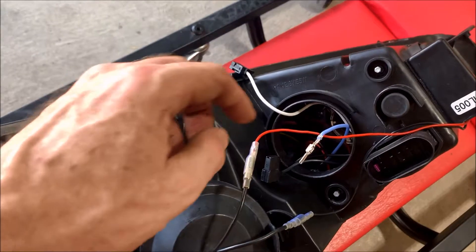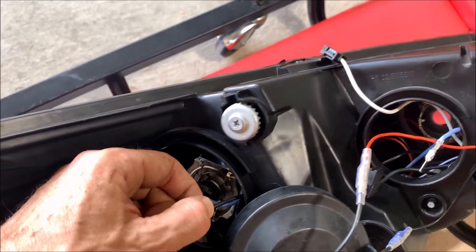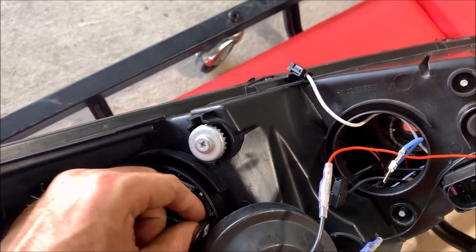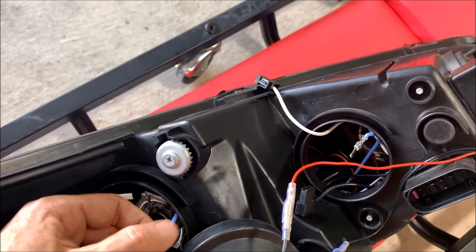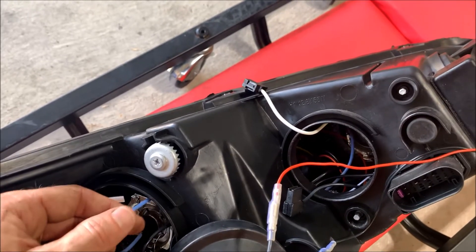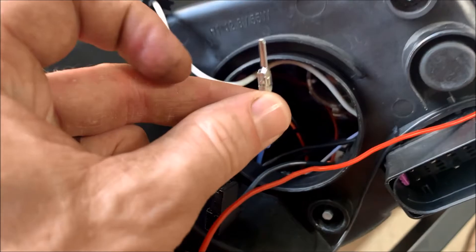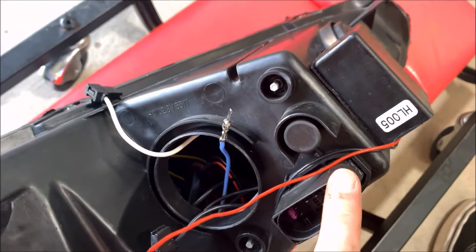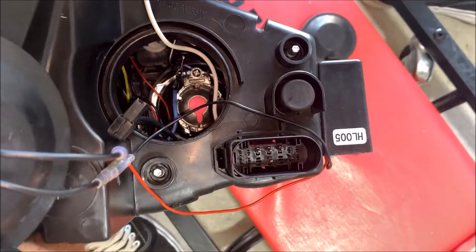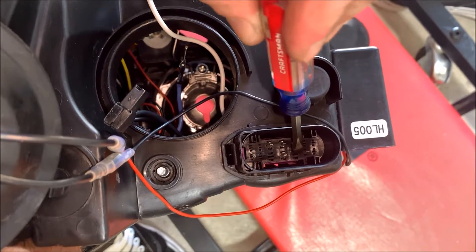After a few minutes of fiddling around and poking inside the headlight, I decided to give the wires a little tug to see if the connections were good. My black wire was perfect, but my blue wire just kept coming as I pulled on it — sure enough, it was not connected. It goes into the back of the plug that connects to the wire harness on the car. I compared this plug to the passenger-side headlight, and the pin should go right here.